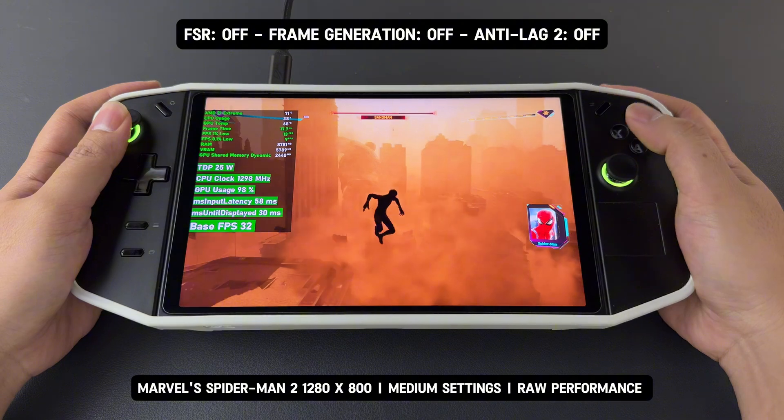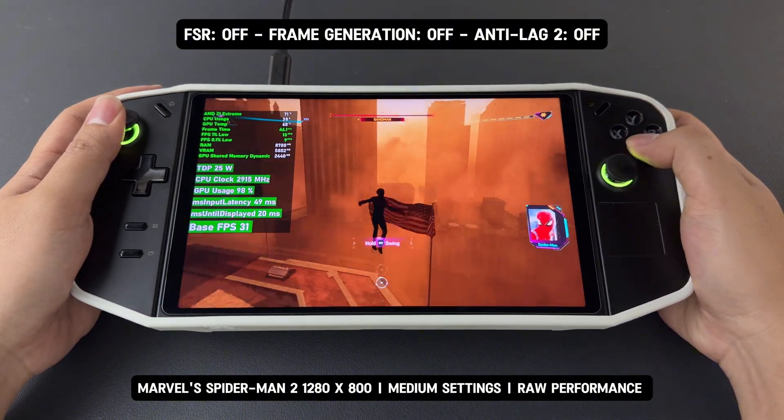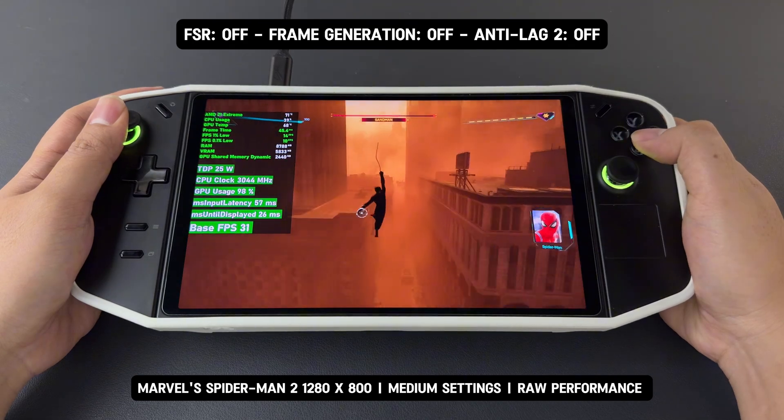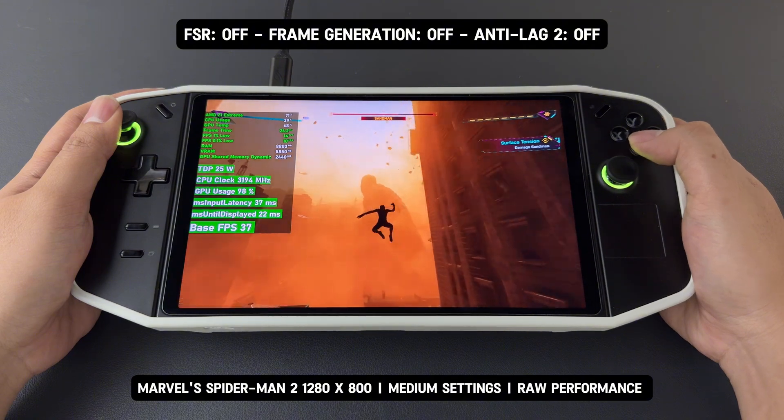First, this is the raw performance of the game without FSR enabled, frame generation off, and anti-lag 2 disabled. With medium settings at 800p, the game runs at around 30 to 40 FPS.